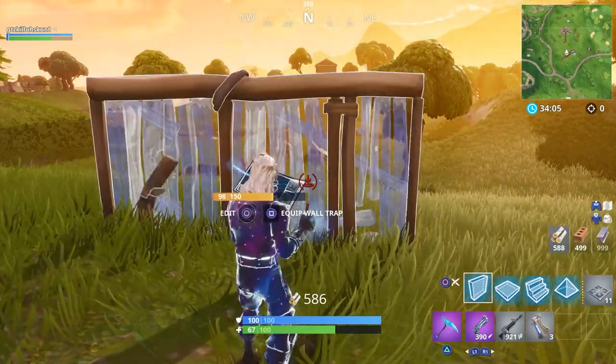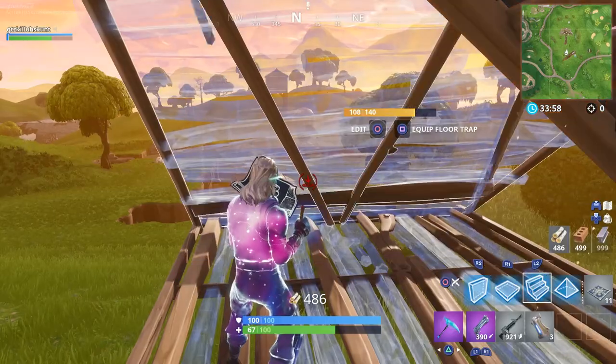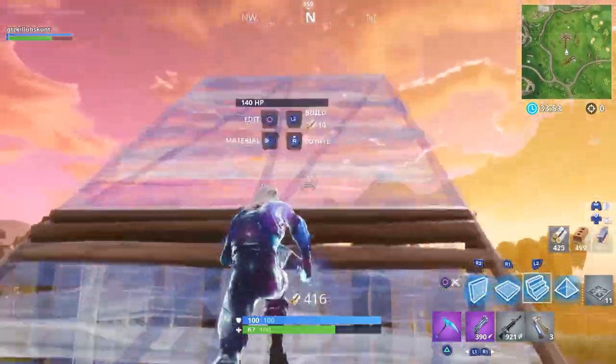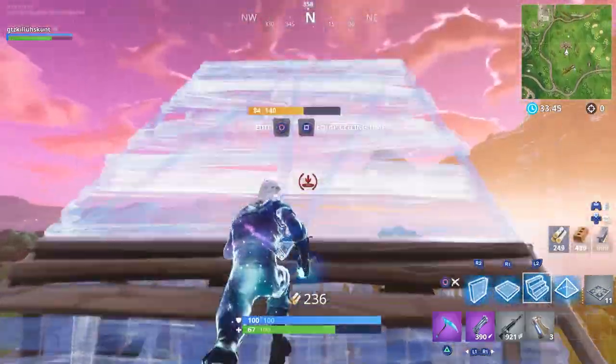For the next challenge, it's a staged landing challenge: Stage 1 is land at Lazy Links, Stage 2 is land at Snobby Shores, Stage 3 is land at Lucky Landing, and Stage 4 is land at Salty Springs.